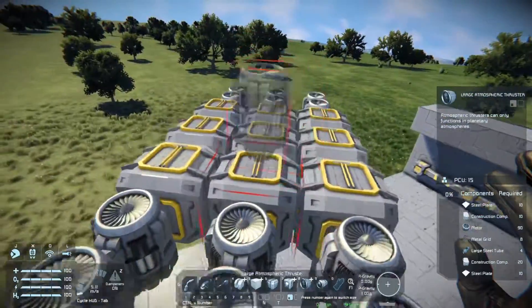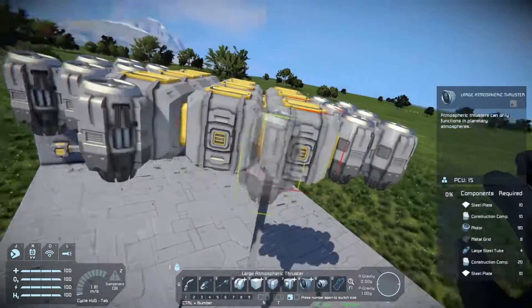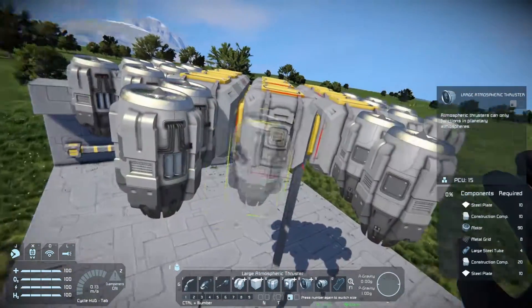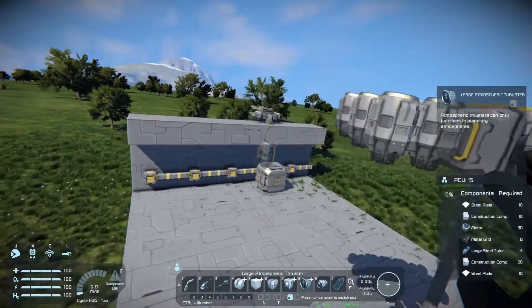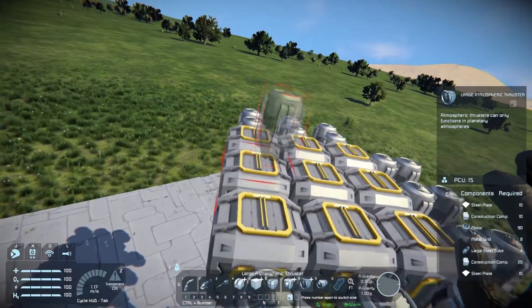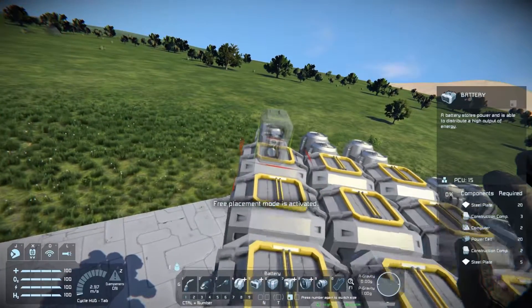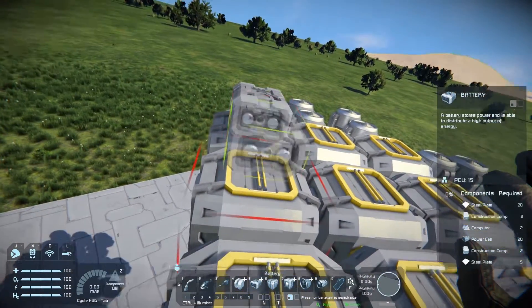To deal with these large cargo containers I decided to use the large atmospheric thrusters. There's gonna be a lot of thrusters on here. So if you're planning to build this make sure you have as many motors as you can get before you start.